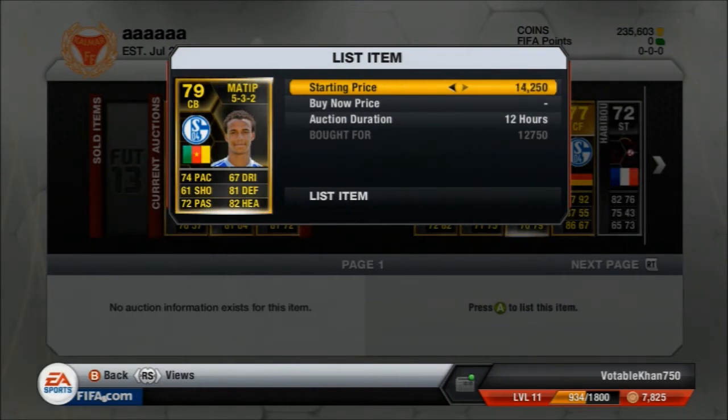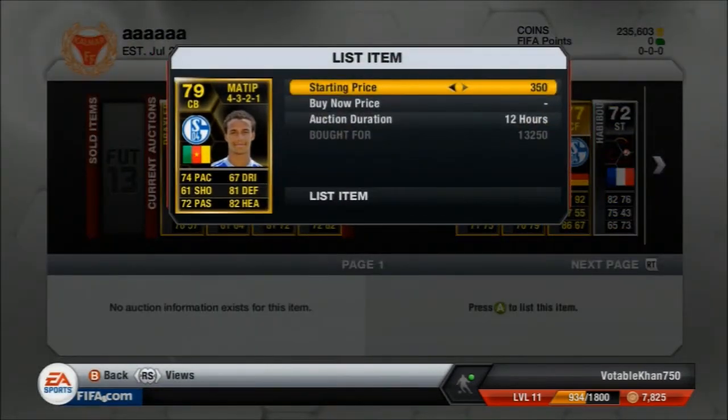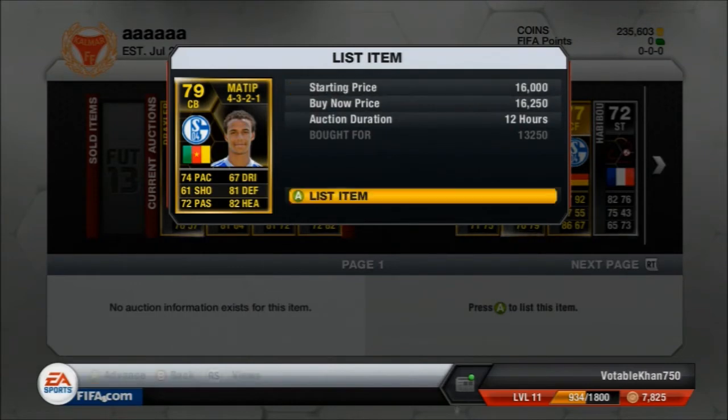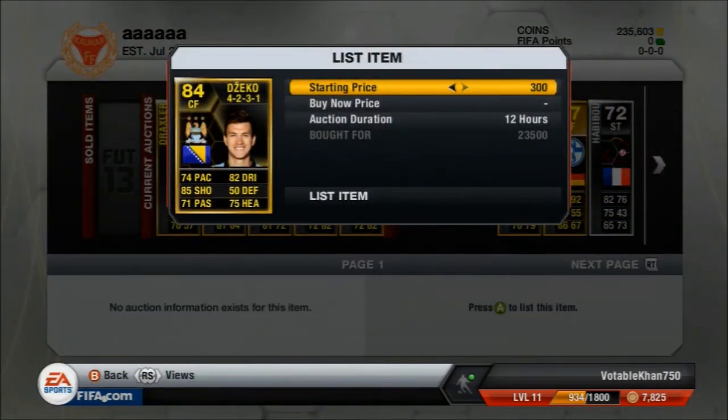Next player is center back Matip with some really good stats — 74 pace for a center back, which is really good. I'm going to try and make 3k on him. Again, another center back Matip from Schalke — I picked up a couple of Schalke players in this episode. I picked this Matip up for 13k, going to try and sell him for 16k. So two Matips there.